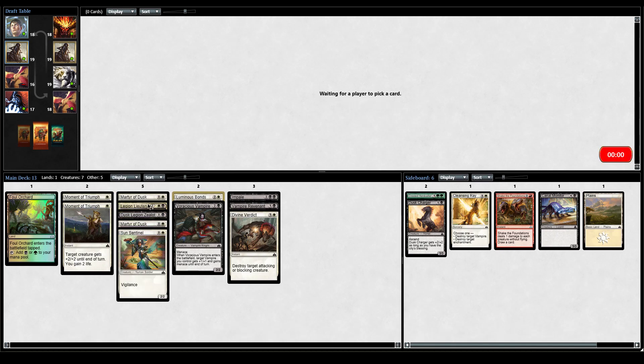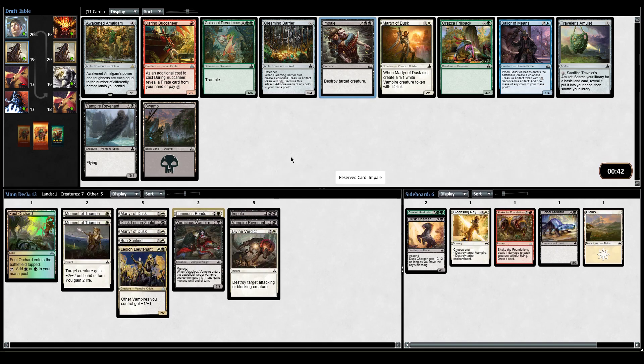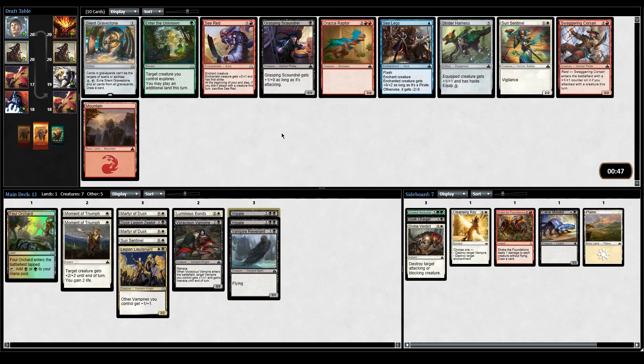One more Legion Lieutenant this pack, please - that would just make this deck busted. We got another Impale and another Martyr of Dusk, but Impale's just really good. Probably don't need Divine Verdict if we have this many Impales. Red's going pretty late in this pack. Grasping Scoundrel or Sun Sentinel? I think I want the Scoundrel.